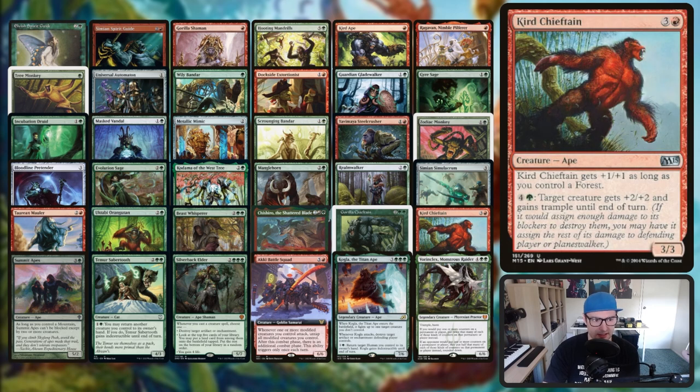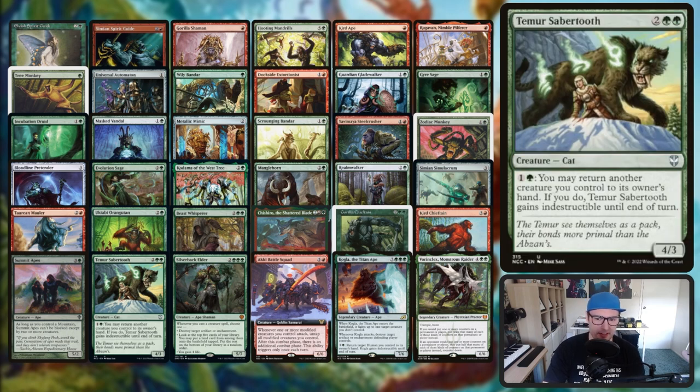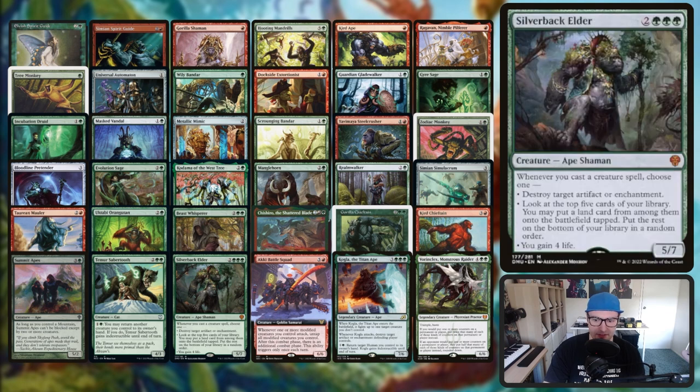Curd Chieftain is like a big Curd Ape. Summit Apes has mountain walk with menace effectively. Temur Sabertooth is a cat but it's going to bounce our Dockside and any of our apes we want to play over and over again. Silverback Elder is a very cool card from Dominaria - whenever you cast a creature spell choose one: destroy artifact or enchantment, look at the top five cards and put a land onto the battlefield tapped, or gain four life.